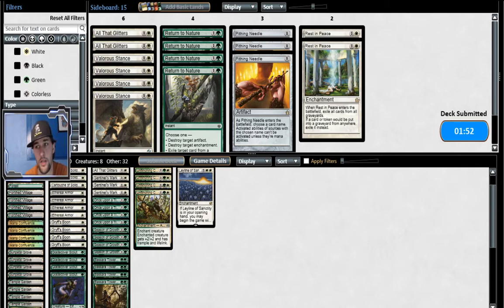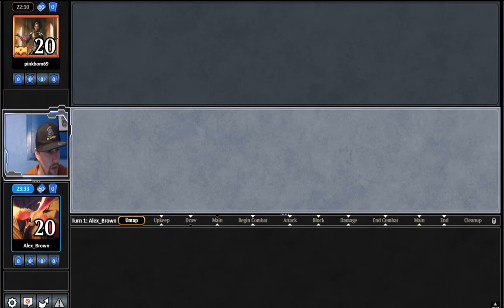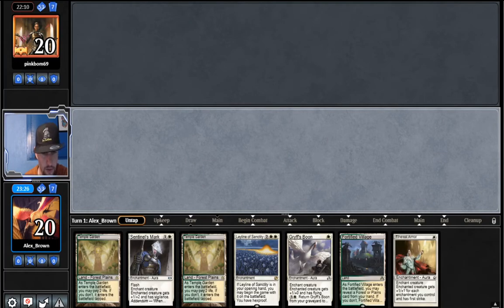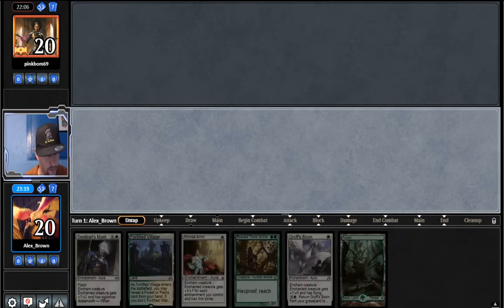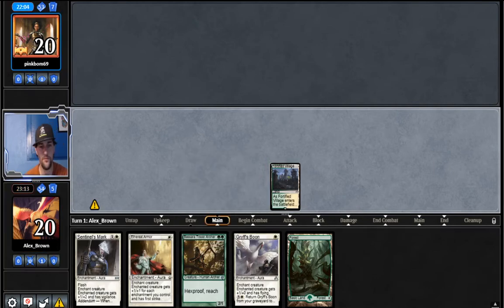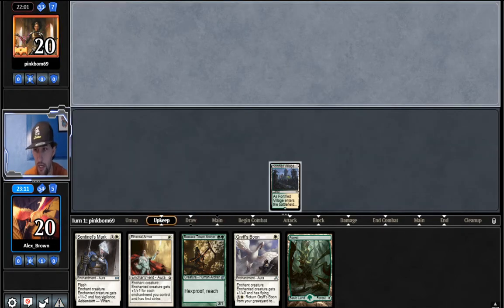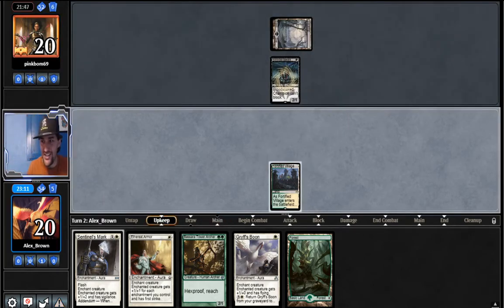We'd like to play first. It's the Leyline, but unfortunately does not have a Boggle. This hand does but it's susceptible to a Thought Seize unfortunately. We're gonna go ahead and play this and reveal that we already have the Forest and pass the turn. Hope not to get Thought Seized on one — if we don't, we're gonna be able to slam this Bizzara Tower Archer and start gearing it up. This Tower Archer will have vigilance and first strike, which is the super key in this game. Please opponent, do not Thought Seize us. This is the Thought Seize... darn. Actually, I dodged the Thought Seize — sweet!